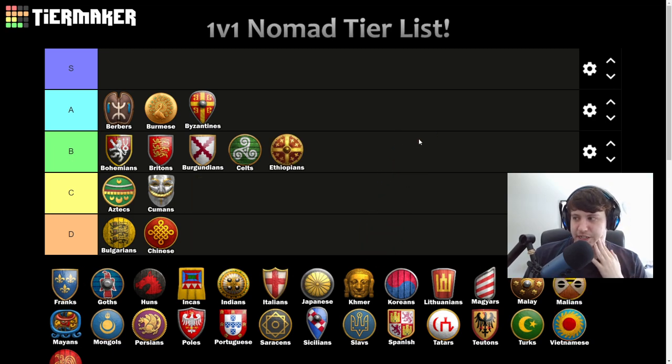Ethiopians going in B tier — again, Ethiopians are good for all the normal reasons they're good but don't have anything that really makes them excel especially on Nomad. The free resources upon reaching the next age can be nice, but yeah, nothing that really puts them over the top and makes them excel on the map.